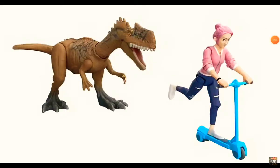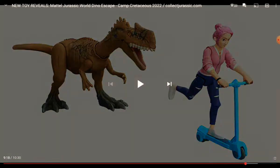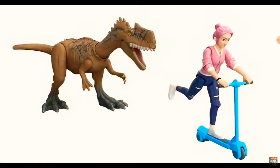And finally we have Brooklyn — finally a new character. Brooklyn is on a scooter with a Monolophosaurus chasing her. I'm totally going to get these because they're new characters — I want to get all the campers. So I'm going to get this too, even if it gives me another Monolophosaurus. It looks like the Monolophosaurus has a new attack animation, so I will get it — even though I actually hate the Monolophosaurus.